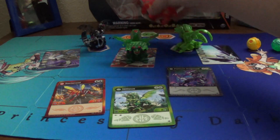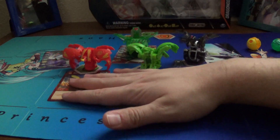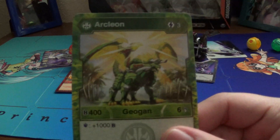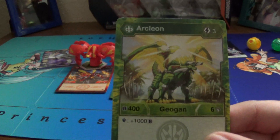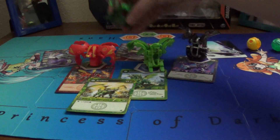Interesting. Unfortunately no new look at evolution cards, because again these are the Geogon and Nano cards. Ventus Arcleon: 3 energy, 400B, 6 damage, and plus 1000 on a magic shield. I'm gonna use this — you bet I'm gonna use that. That'd be insane not to.